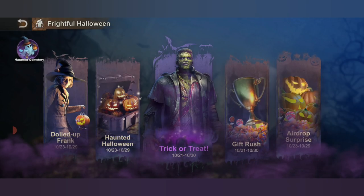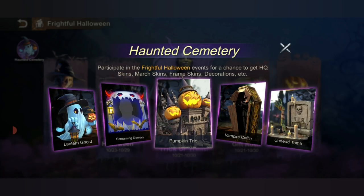Yesterday a lot of people were already posting the pre-opening of this event. As you can see, we have the Haunted Cemetery, the Lantern Ghost, and the Tomb as decorations. The Screaming Demon is the frame skin. The Pumpkin Trio and another similar one with only one pumpkin are the HQ skins.